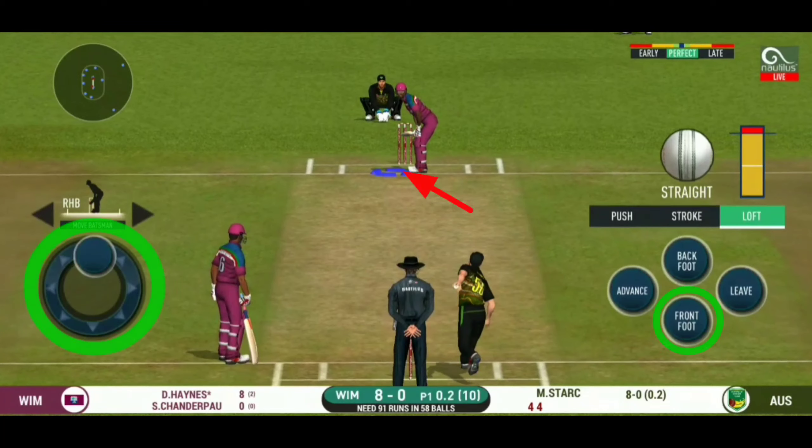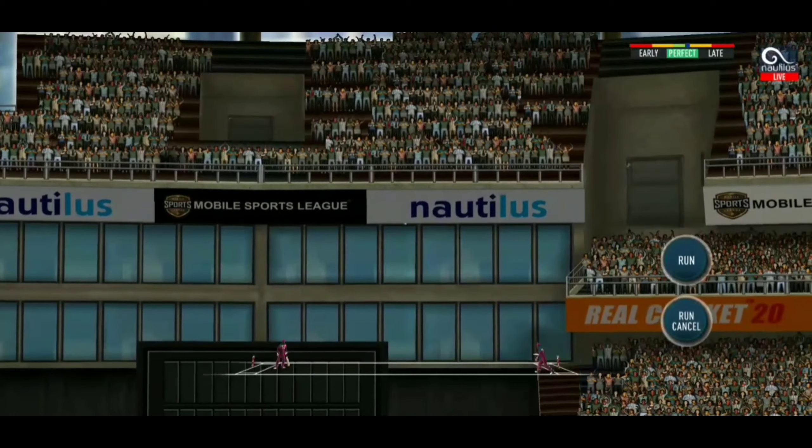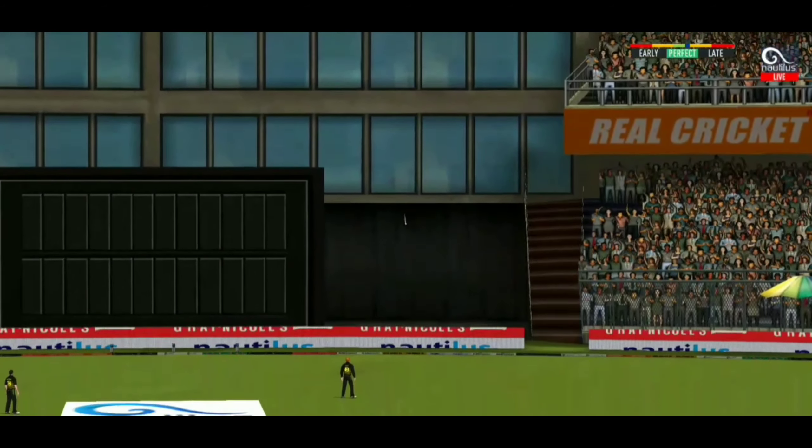Now I will show you how you can play scoop shot with your defensive batsman. Just leave a gap between the bat and the ball and play it as 12 o'clock front foot lock shot.